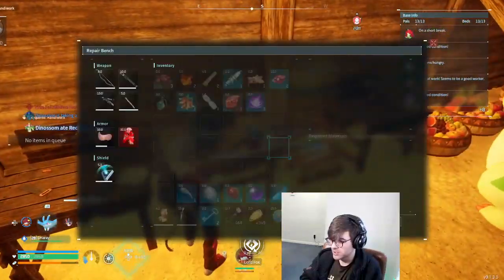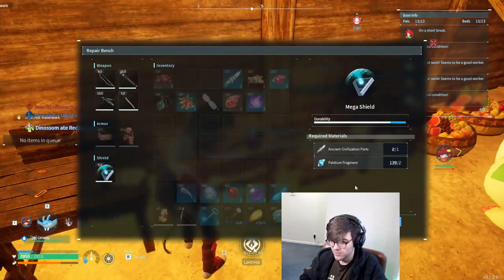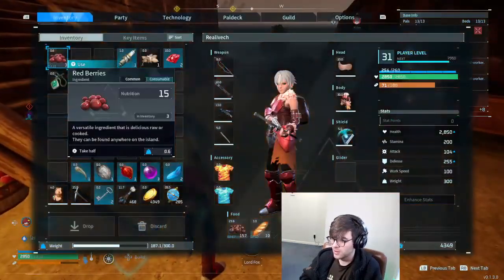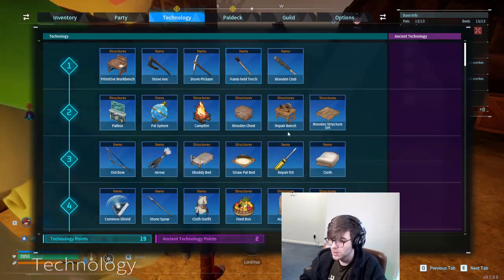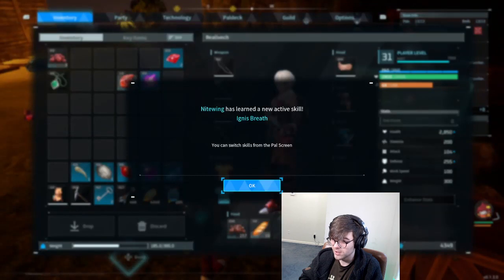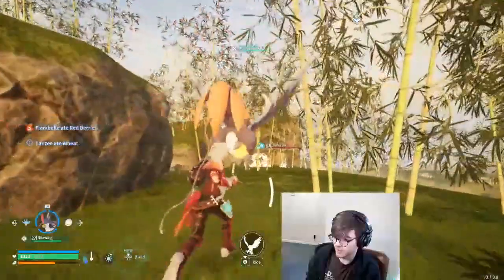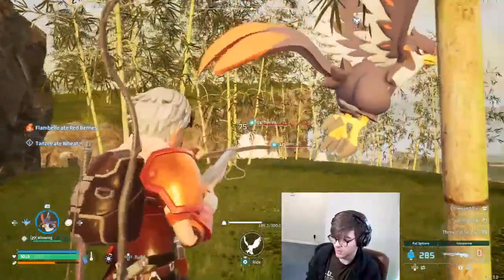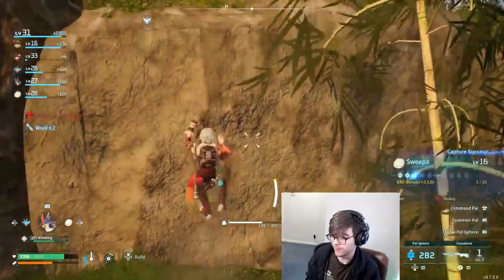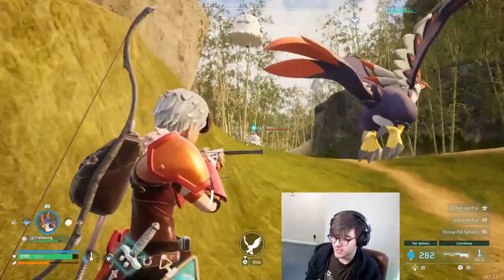Now we can fix the armor and go catch more mons. What do you need for this? Oh, that sucks to repair. Excessive. Nightwing could totally use an Ignite for Earth. I guess I could take a Sweeper. Yeah, get ten of those eventually. Do you think I need ten of these little guys?